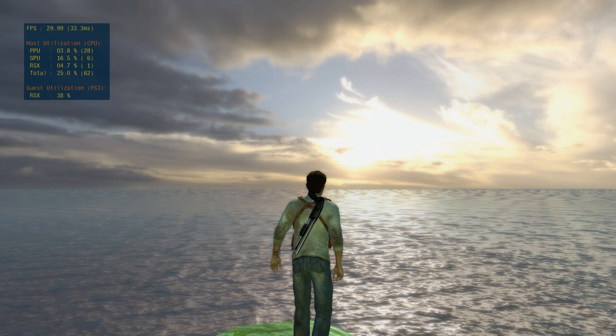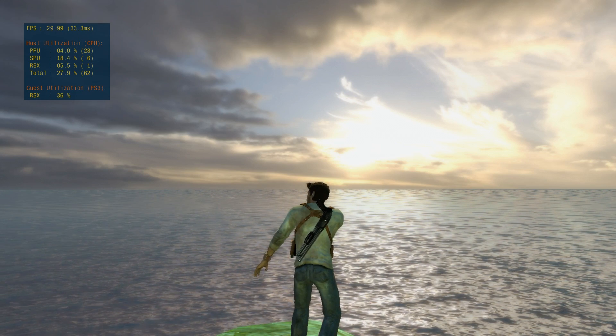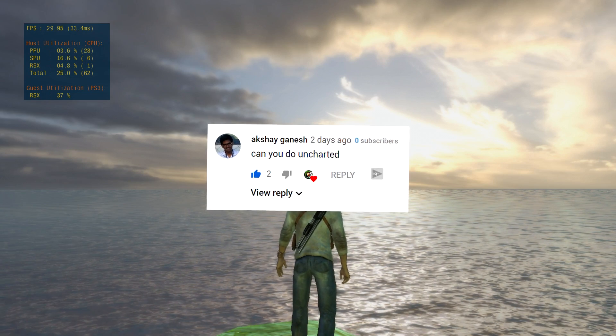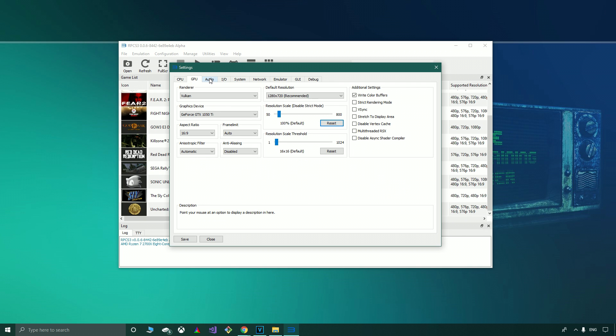Good day everyone, Complaining Gamer here. If you request it then I'll happily test it. We're going to kick this one off with Uncharted Drake's Fortune, as requested by Akshay Ganesh in my previous video. Our RPCS3 settings are on screen and this time I'm trying a baseline configuration suggested by Illinear, who is a long-term game tester in the community and conveniently has the same processor as I do, the Ryzen 7 2700X.